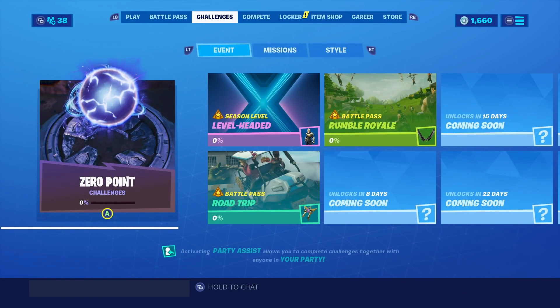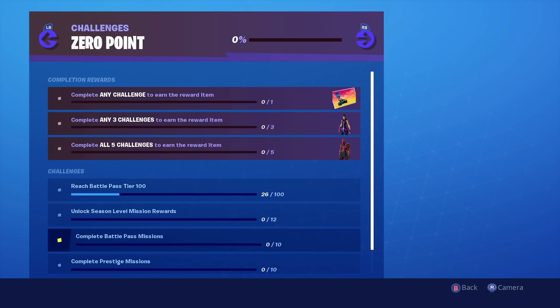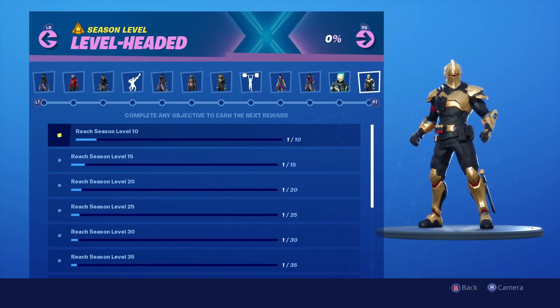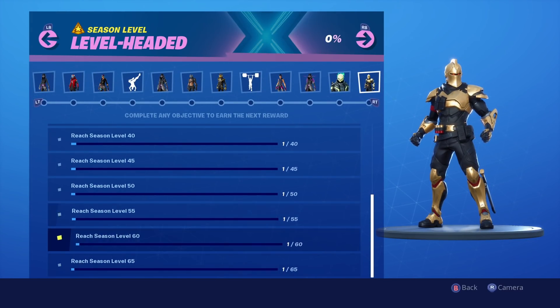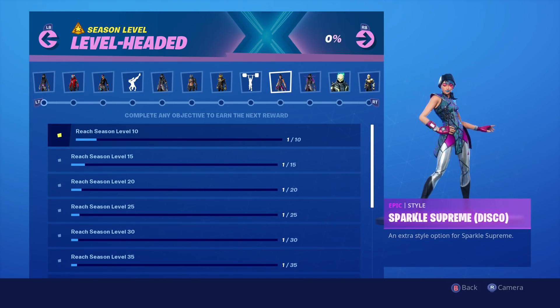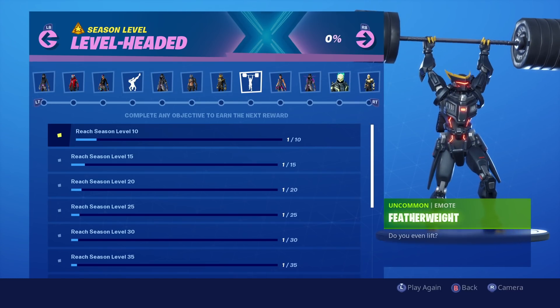Now it's time to go over the challenges and what has changed. We have Zero Point challenges, which look like challenges that are going to last throughout the entire season. You can complete prestige missions, complete Battle Pass missions, unlock season level missions, and reach Battle Pass Tier 100. There's also a Level Headed category where you do simple levels to gain access to rewards, and you physically have to do levels in Fortnite Season 10, or X. All these extra styles require you to level up.